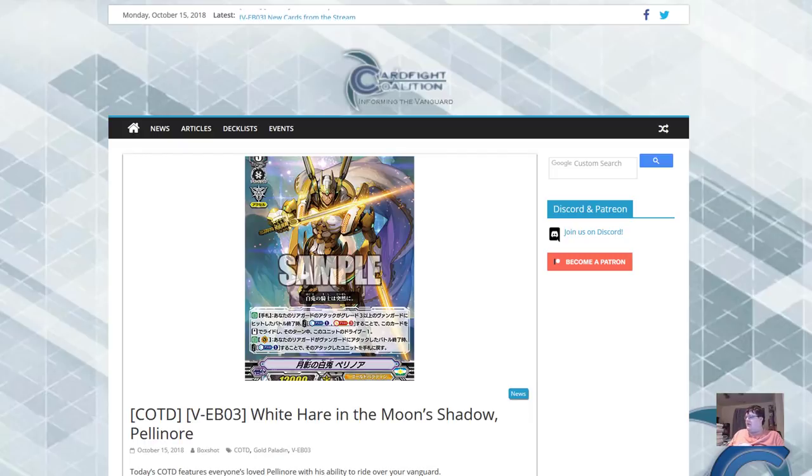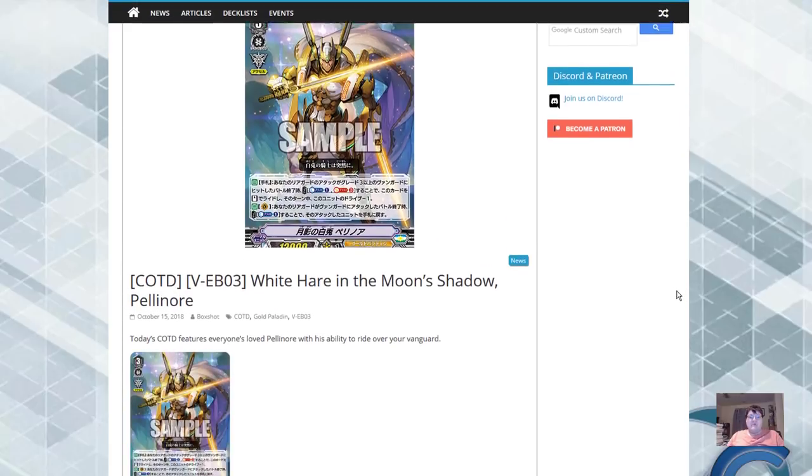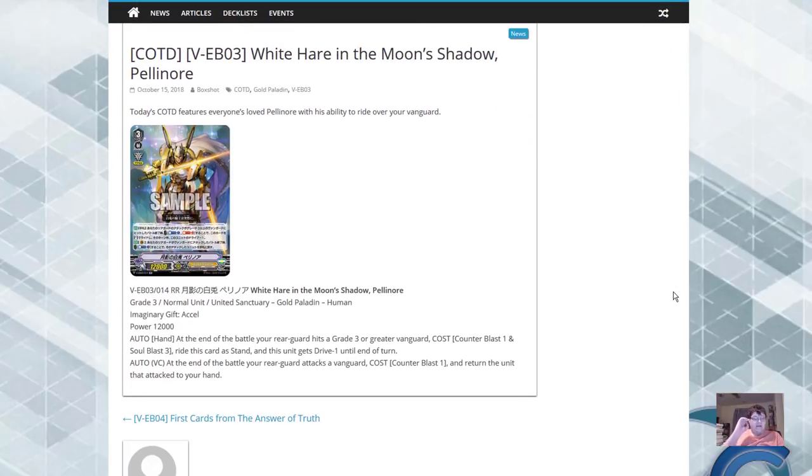Did somebody say premium format nightmare? The first thing I'm going to tell you is, this is everything that we wanted and more for premium. So today's card of the day — or last night's, whatever — is Pelennor. White hair in the moon's shadow, Pelennor.